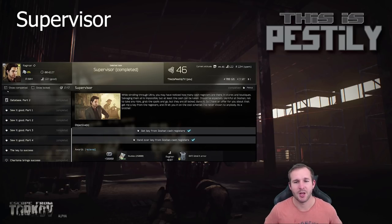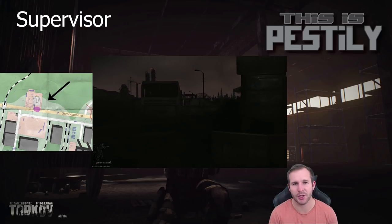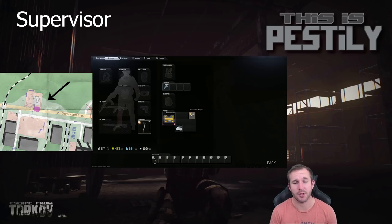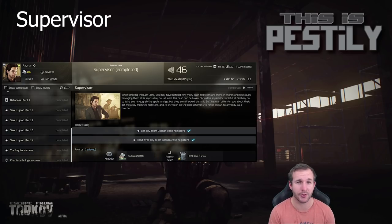Next is Supervisor. For this task you're required to loot the Goshen cash register key. This key is located on Customs behind the gas station in the bus. Once you've looted this key, hand it over to Ragman and you complete the task. Completing this task also unlocks the ability to purchase the Gazelle armor — which was required for earlier tasks. However, he doesn't give the key back, so you'll need to loot a second key if you want the full key collection for Interchange.